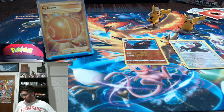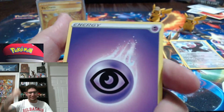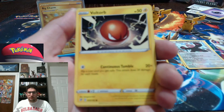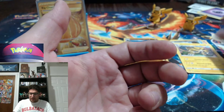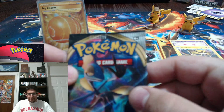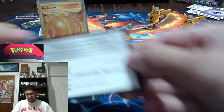Now the question is: we pulled gold, we pulled a full art, we pulled a V-Max — can we possibly pull a rainbow rare? That would be an insane booster box. Psychic energy. Electrode, Exeggutor, Helioptile, Sandygast. Inteleon — the Inteleons haunt me; I have all of the Inteleons except for the Rainbow Rare right now. That's okay. I do really like all three of the starters — I wasn't a super huge fan of Cinderace or Inteleon at first but they definitely grew on me.